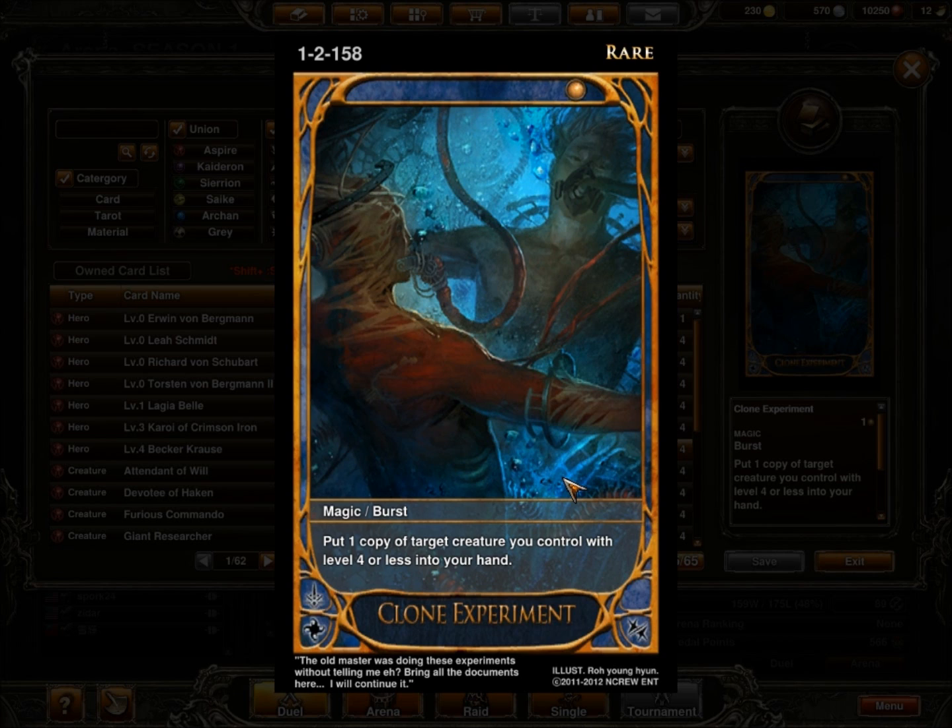In the burst slot, at level 1 I run Clone Experiment — I run 3 of these. What this does is copy a target creature I control with level 4 or less and put it into my hand. This is good because it can copy Steam Armored Car, Praetor, or Golem Summoner. Praetor is a good target sometimes because you want that extra 3/2 body in defense and still get a creature back to your hand. I really don't copy Star Sands Top Student very often because after turn 4 or 5 she's kind of worthless, so I like copying my bigger creatures.